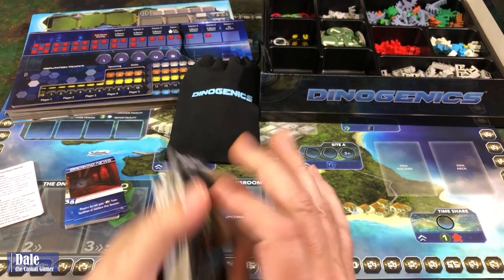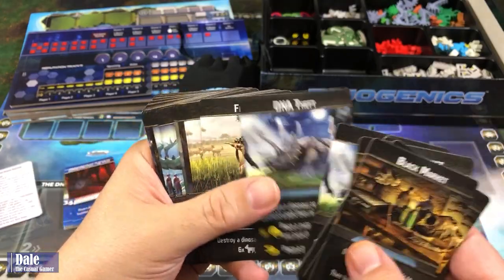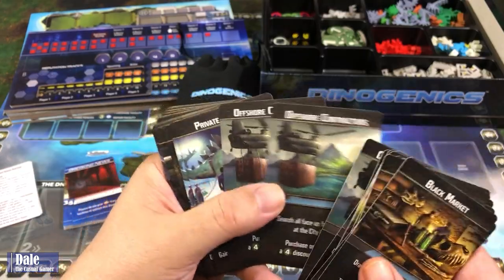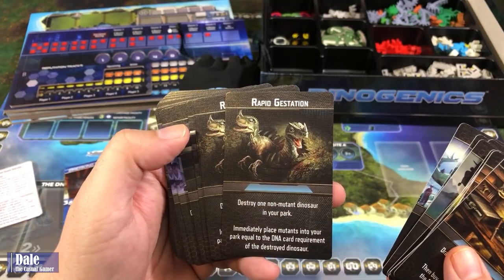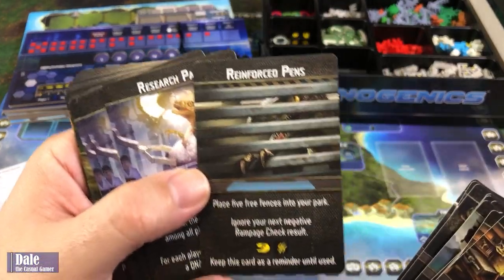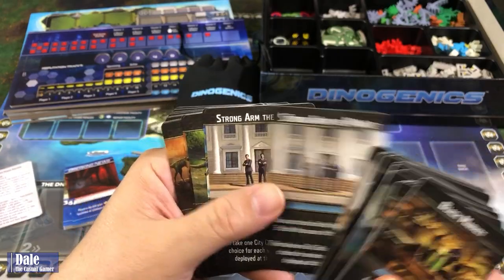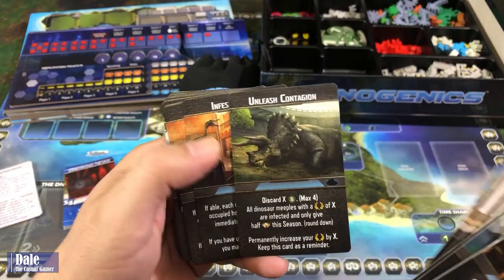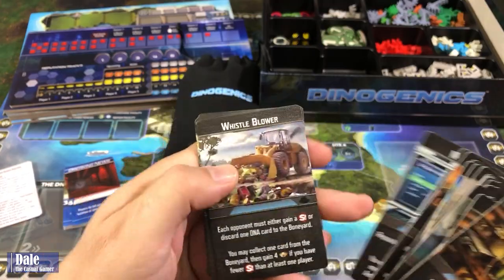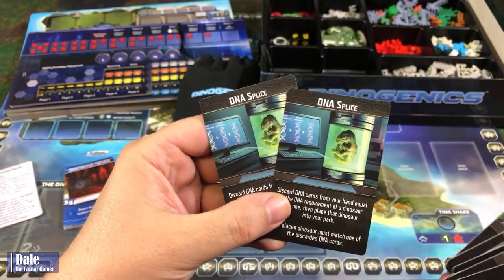We have 42 manipulation cards — this is the black market. Some bargain contractors, DNA theft, fresh meat, an infiltrator, offshore contractors, private screening, rapid gestation, reinforced pins, research pact, strong arm the market, public relations campaign, unleash contagion, infest hotels, misdirection, a whistleblower, merchandise — gotta have that — and DNA splice.